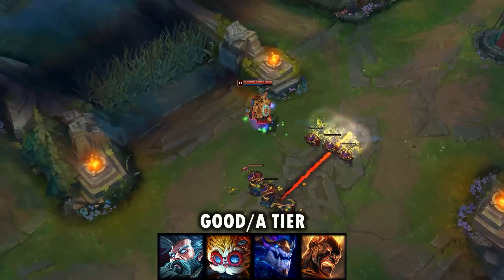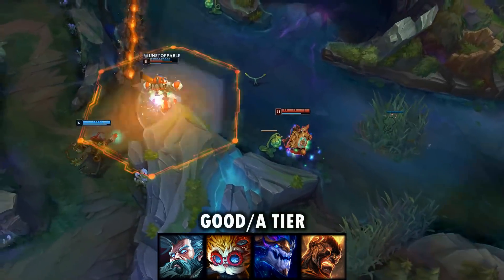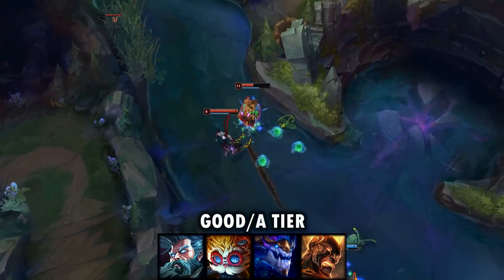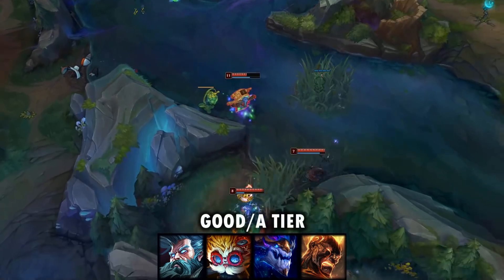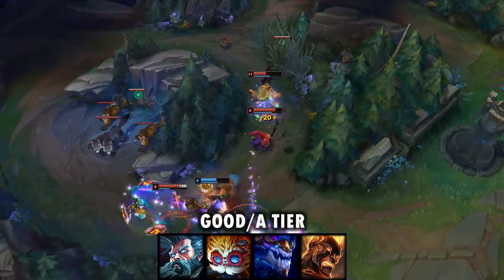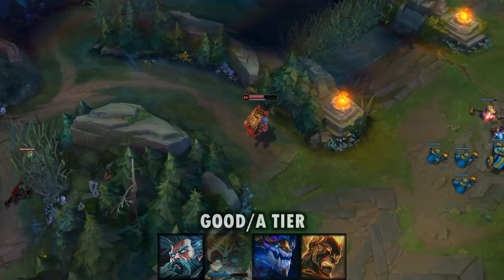For Zilean, because he's a pick that doesn't have a ton of kill pressure in the lane phase and he's mainly picked to support his team and be a utility champion anyway, he can do well with Glacial Augment because he's going to provide his team with a lot of utility in the mid-game. It's also great for him because his double bomb combo becomes a lot easier to hit, and the double bomb combo on Zilean is just such a game-changing combo if you can hit it consistently. When you throw out your slows in teamfights, your chance of hitting that double bomb combo goes up by a ton, giving you a lot more CC and presence in mid-game fights.